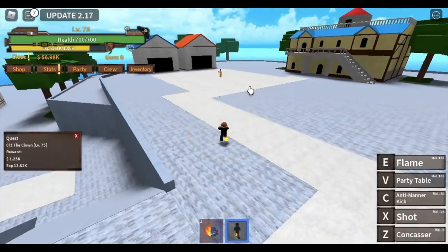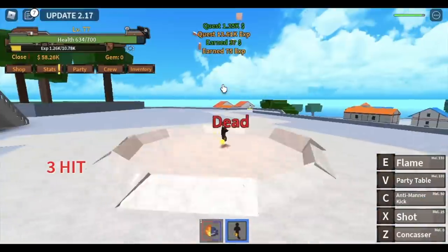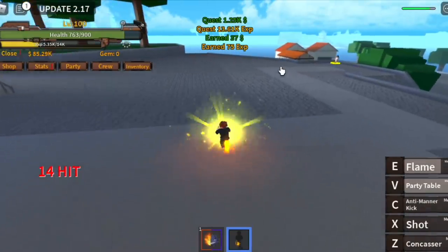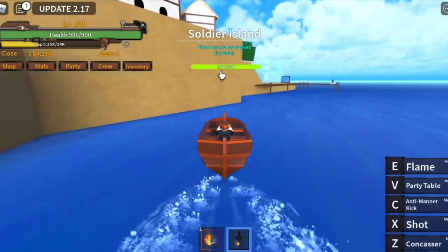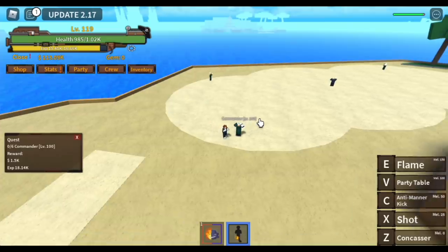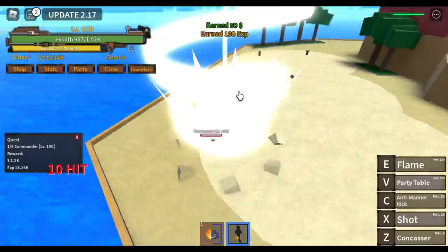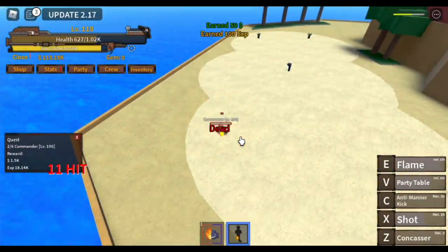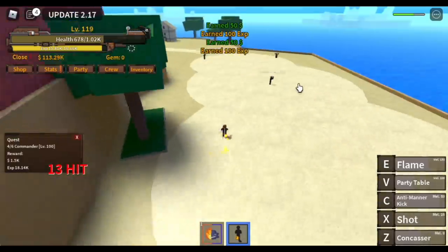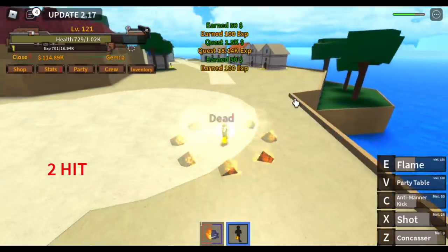You're going to go to the next island, which is the Soldier Island. Start here with the Commander. This is the best way to defeat them — first, use your Party Table, then use your Flame. If you don't use your Flame, it's not one hit. Use your Flame, go to the next set — Z Skill, Z Skill, dash, Z Skill or X Skill. Goal is to reach level 120.